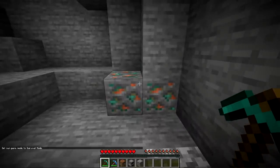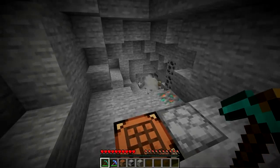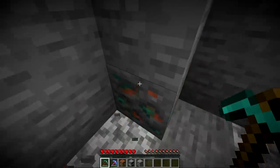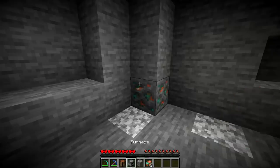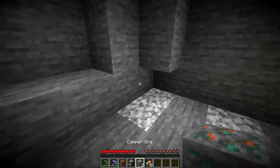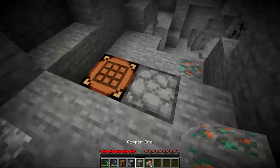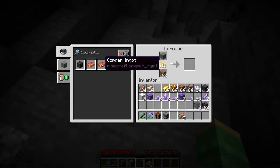There is also a new ore that can be found underground. It is between Y level 100 and 92, all the way down to the very bottom of the world at Y level 0, and you can find the most of it at Y level 96. This is copper ore. You can mine this up with a pickaxe and it's going to drop raw copper, which is a new item with 1.17. You can also use silk touch on it — this will drop the ore block called copper ore. Using Fortune on these ore blocks will produce more raw copper.